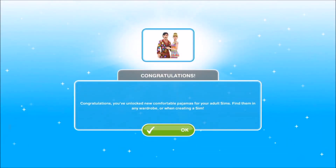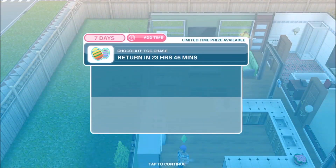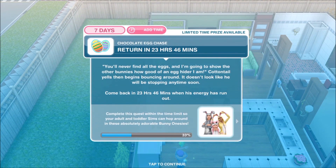Congratulations - you've unlocked new comfortable pyjamas for your adult sims. Find them in any wardrobe or when creating a sim. And you can see those pyjamas there. Oh how very lovely, thank you so much!